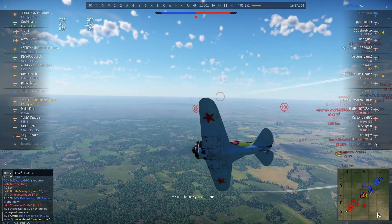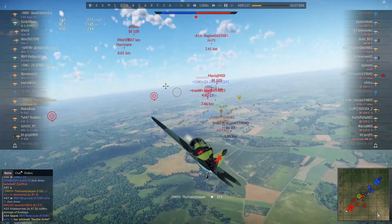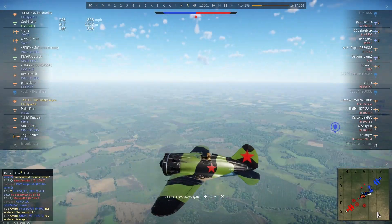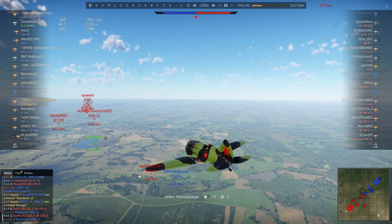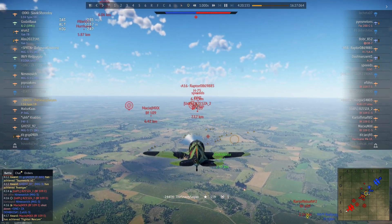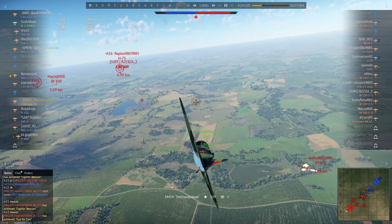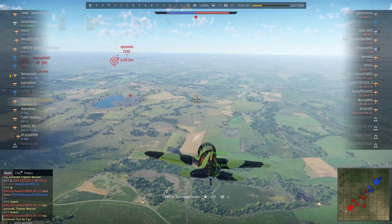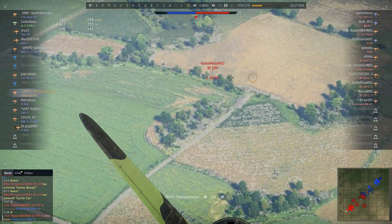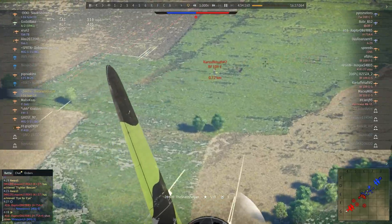Now, positive attributes — other than the fairly floaty turn time — it does have the four 7.62mm Shuka machine guns, which are extremely effective. They're more like miniguns. In fact, they're more like miniguns than the actual miniguns in this game. As you could hear when I was shooting down that Stuka, these things have a crazy high rate of fire and they like to set things on fire as well. We're going to be doing that a lot this game.